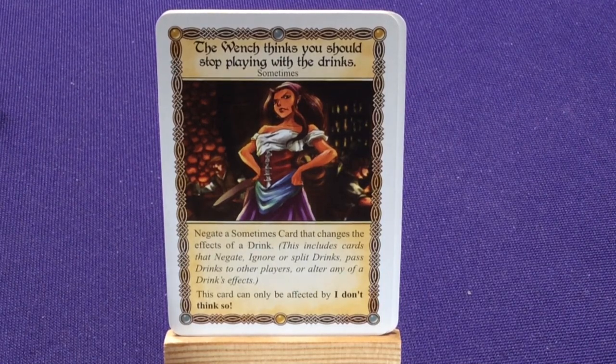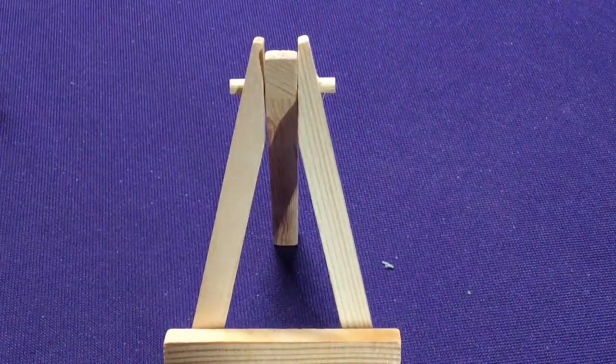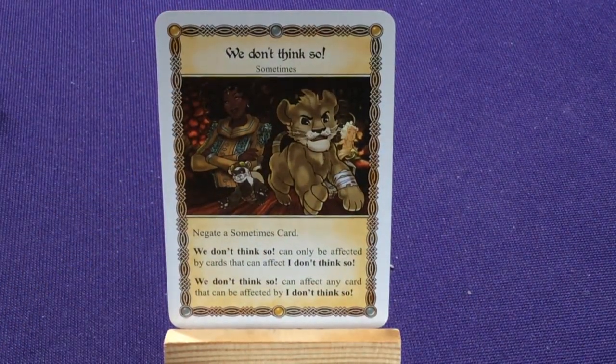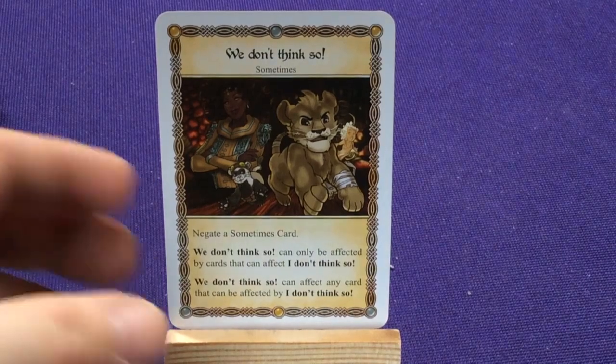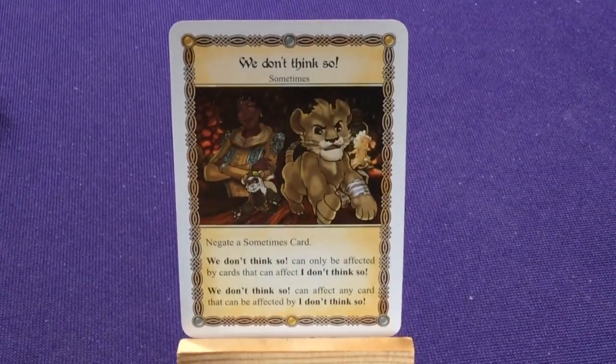So these are cards that every single character has. Sometimes they have maybe a different combination of them, or they're called something slightly different, but they usually all have these sets. They also have one other card called I Don't Think So. Hers is actually called We Don't Think So — a slightly different name. Negate: sometimes card. It can only be affected by cards that can affect I Don't Think So, and it can affect any cards that can be affected by I Don't Think So. Although they called it a different name, they clarified that.